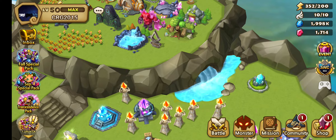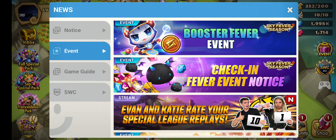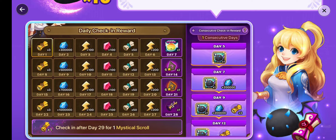Welcome everybody. Today we're going to talk about the Check-In Fever Notice event. This event is simple — you just need to log in, and after five days you get a devilmon, after seven days you get a devilmon, and after nine days you get a devilmon.